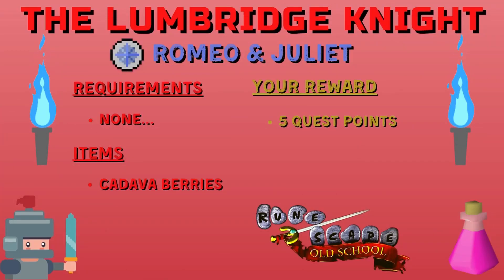Welcome to the Lumbridge Knight Romeo and Juliet quest guide for Old School RuneScape. All you need for this quest is some cadaver berries and about 15 minutes of time. Some energy potions and a high agility score will definitely come in handy. This is a very simple quest for five easy quest points.